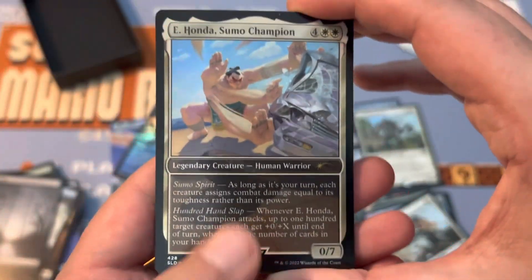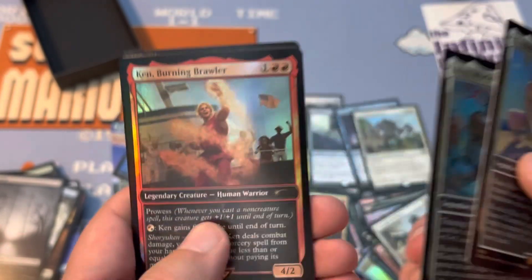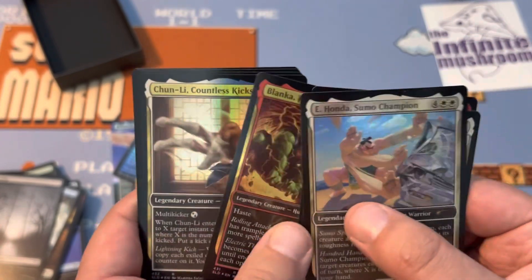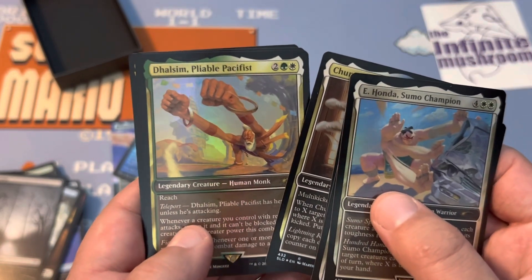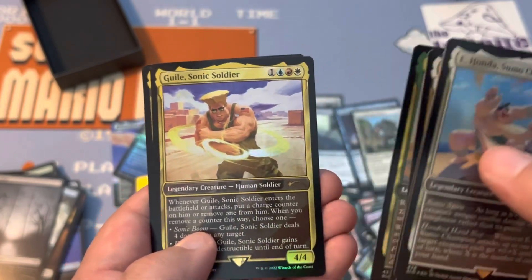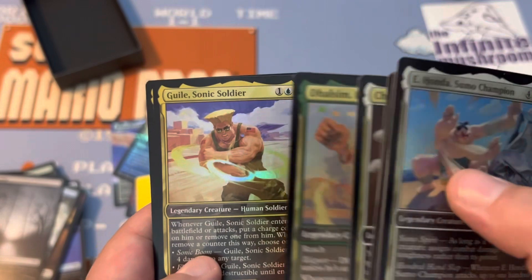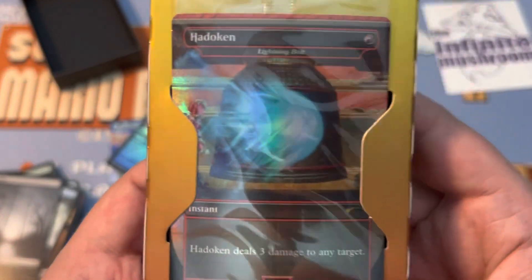E. Honda — Sumo Champion. Ryu — World Warrior. Ken — Burning Brawler. Blanka — Ferocious Friend. I thought it was Fiend. Chun-Li — Countless Kicks. Dhalsim — Pliable Pacifist. Now this one — I always thought it was Guile, but it looks like Gilly, like a ghillie suit. And Zangief — the Red Cyclone — with the back card being a Hadouken Lightning Bolt.